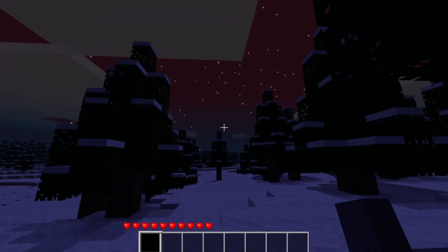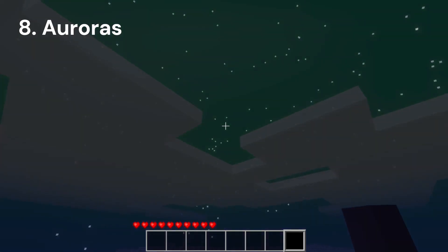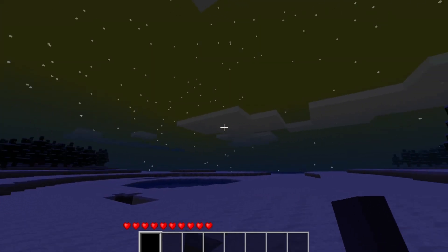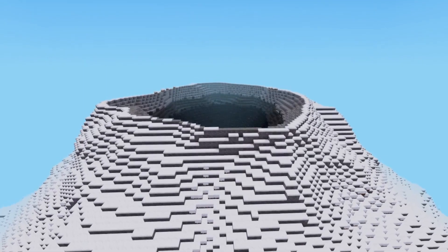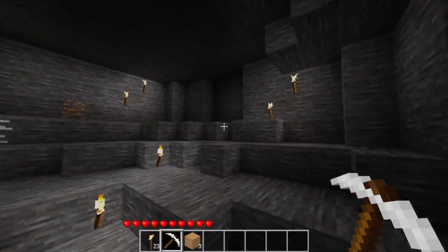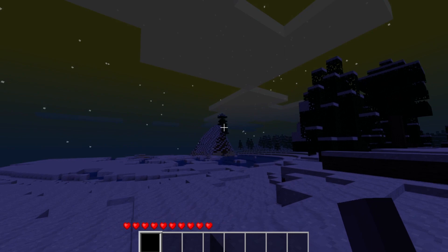And finally, number 8. The last mod we are going to be looking at today is the Auroras mod. This mod will make your night sky have a northern lights effect in cold regions of the world. This is a nice effect and really looks beautiful, so make sure to check out the Auroras mod. Thank you guys for watching this video. I hope you enjoyed these mods and I hope they gave a fresh new look to your Minetest world. All these mods' download links will be in the description below.